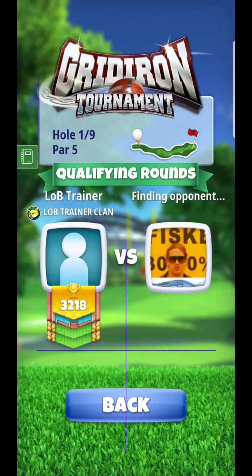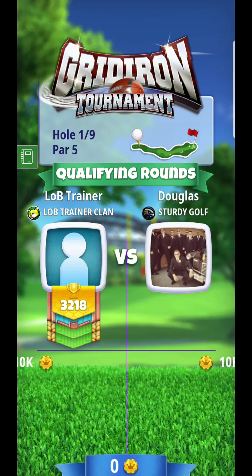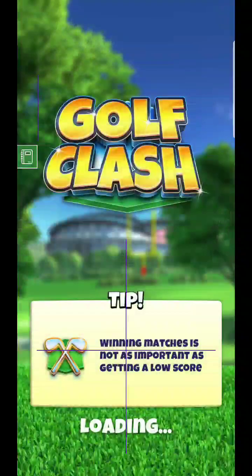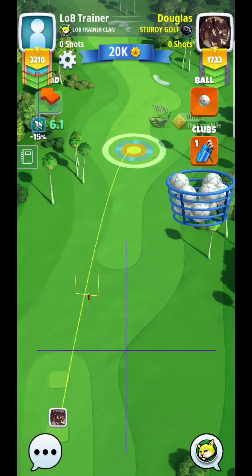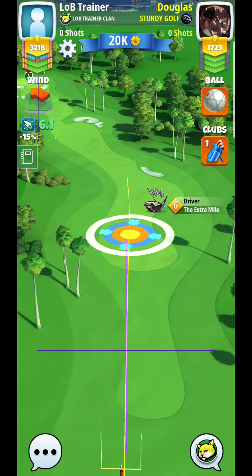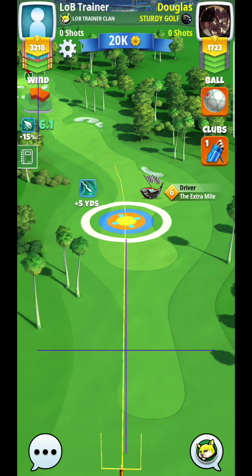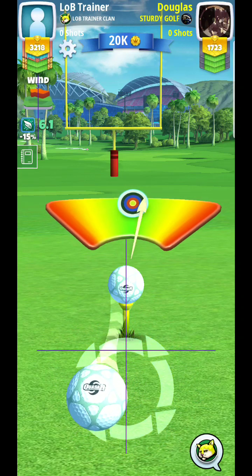I don't see any reason to do too much on this hole, especially for the pro division. It's going to be more important that you put it in the fairway and give yourself a nice, reasonable chance to consistently get this one. By being in the fairway you eliminate mistakes and avoid clipping the rough. It would be nice to get up with the extra mile if you get aggressive towards the left-hand side.